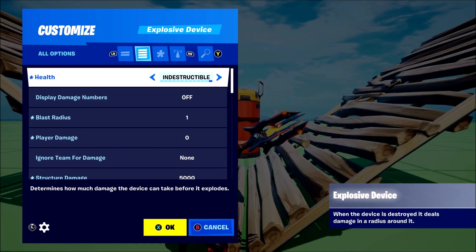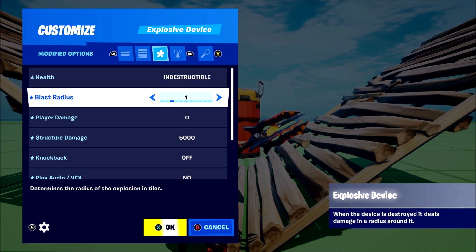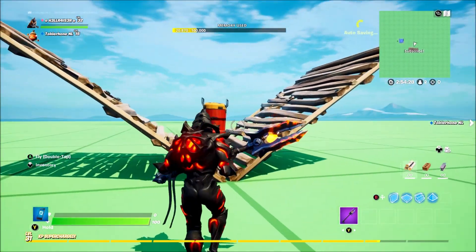Then you want to place the explosive barrel. Go into it and change these settings: health to indestructible so that players can't accidentally hit it and blow it up. Blast radius - you want that on whatever size you want, probably about five depending on how big of an area the players can build in.